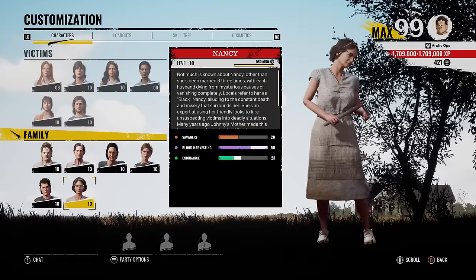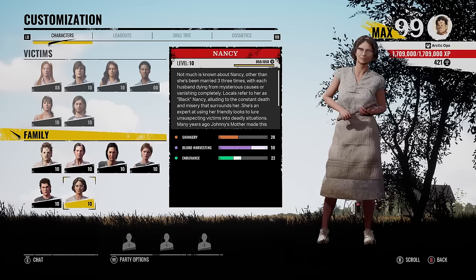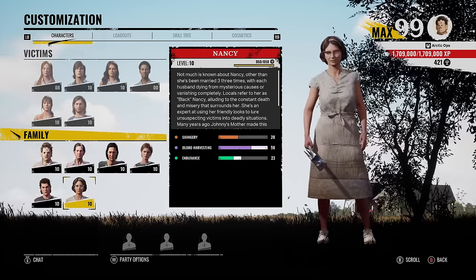Yo, what do you do, buddy? I'm Artic. Hope you're having a good day. We got a Nancy blood build for you today, and this one's an interesting one. We're basically transforming Nancy into a vampire.